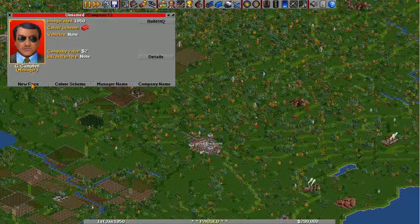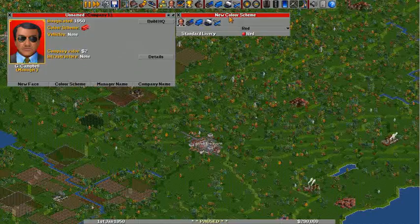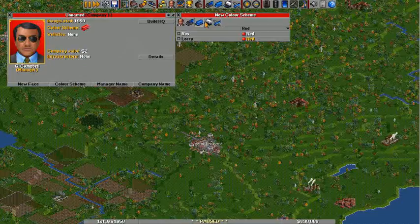I kind of like who we got, actually. You can also change your name or your color, as well as the individual colors of all of your vehicles and that sort of thing. So you can really customize your look.